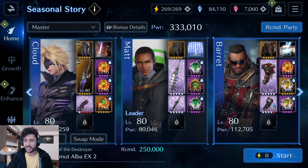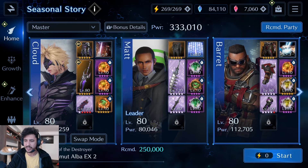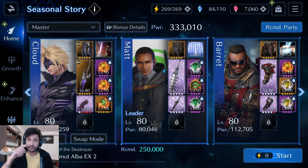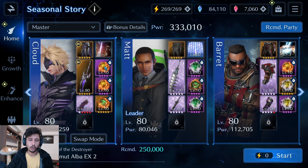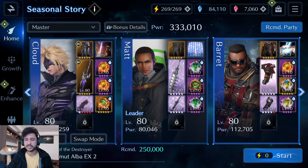Jumping back, I'm going to use the Scrap Armor for Barrett, along with the Heavy Hauser at OB10, the Electro Cannon at OB9, and Satellite Beam materia right here.